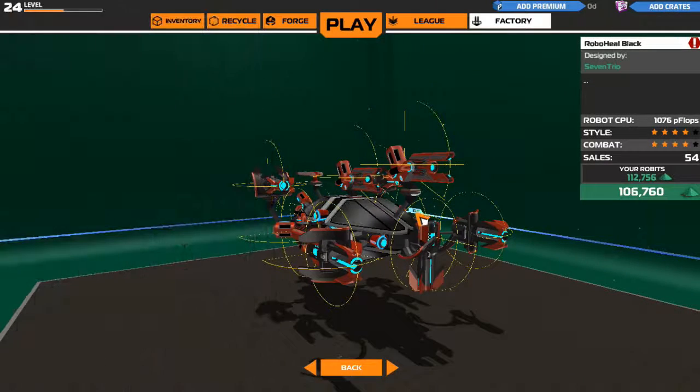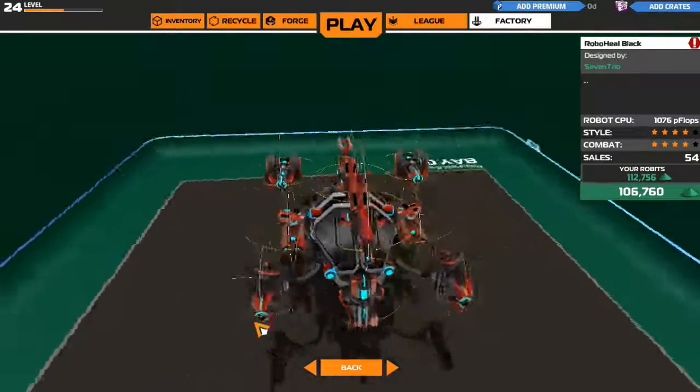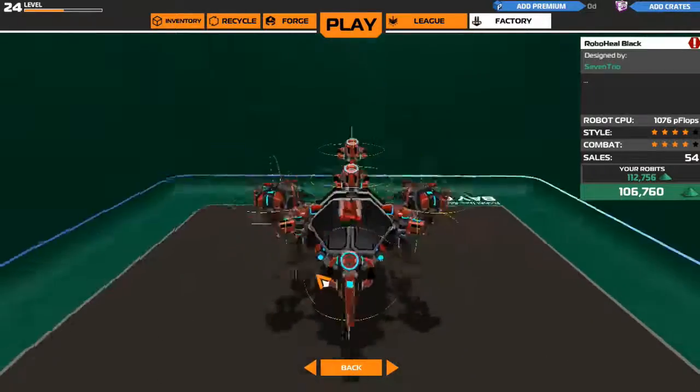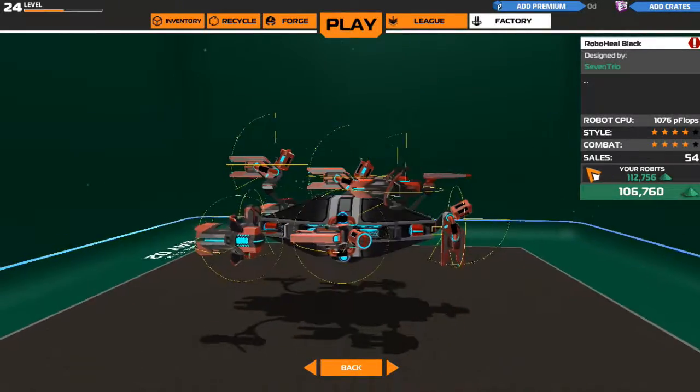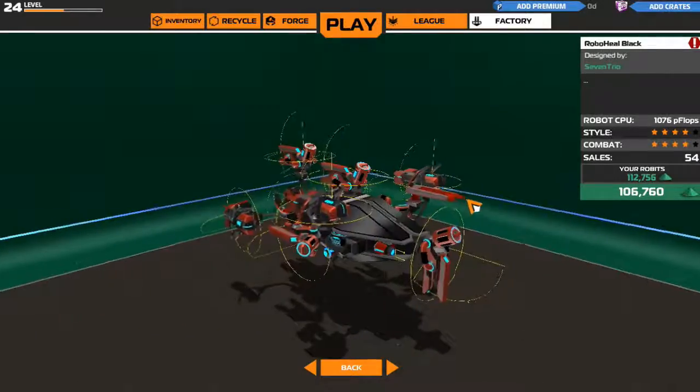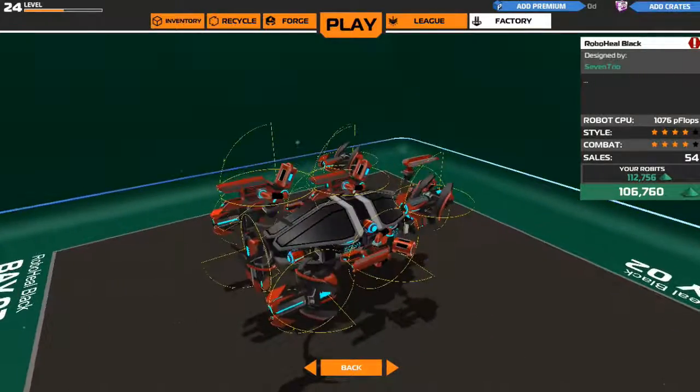Hello guys, welcome to the first video of Box Review with me, Random Guy. Today we're going to introduce you to Robohill Black by 7thrill. I've used it on my main account and it's very good and effective, so I thought I'd introduce this one to you guys. As you can see, it has 5 epic plasma and 5 epic nanos.